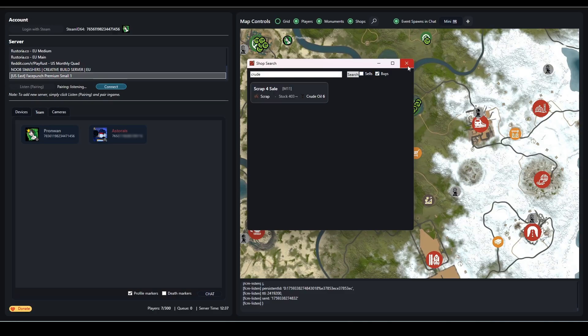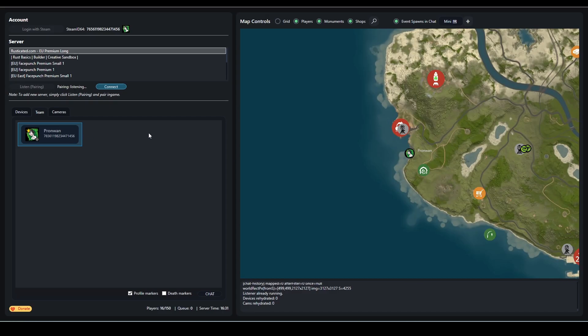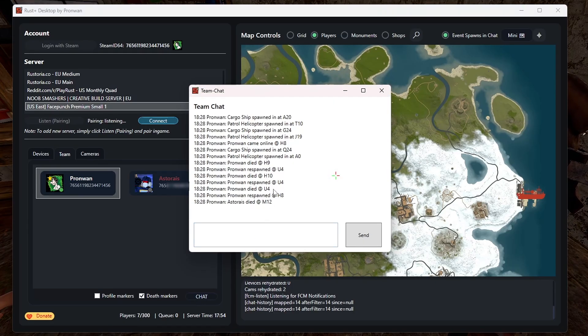Server hopping and finding your teammates on the map is now much faster. And even if you're not logged in, you can still use the team chat of course.